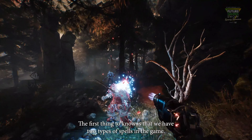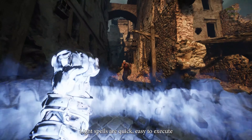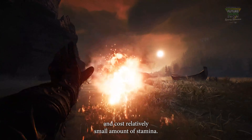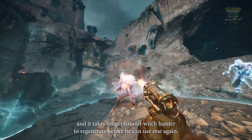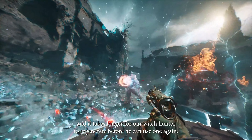The first thing to know is that we have two types of spells in the game. Light spells are quick, easy to execute and cost a relatively small amount of stamina. Heavy spells, as you can imagine, are slower to execute and it takes longer for our Witch Hunter to regenerate before he can use one again.